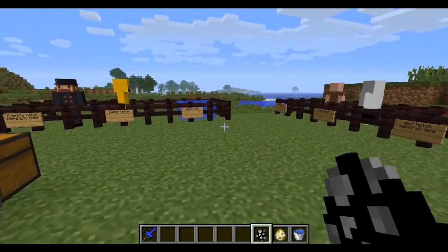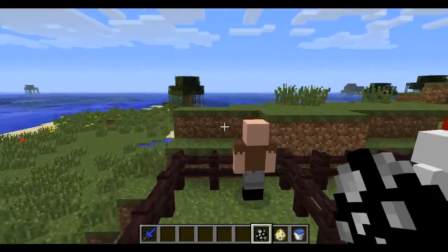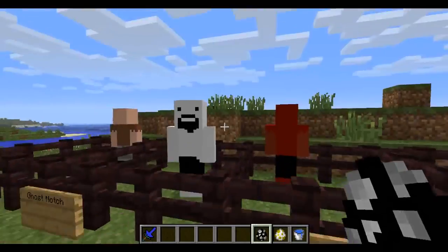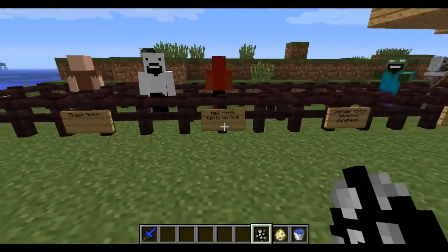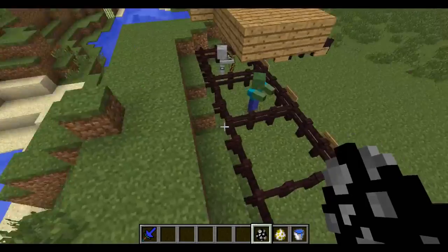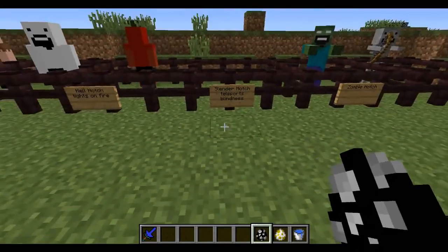There are also two dimensions and a bunch of gear, so it's pretty cool. The first mob is regular Notch - see him right there. The second one is ghost Notch. The third one is hell Notch, which lights you on fire so you'll need to be careful of him. He's only gonna be found in the Nether so you won't have to worry about him in the overworld.